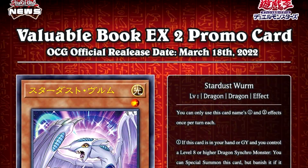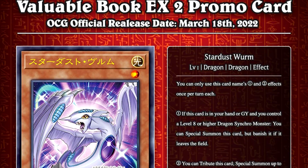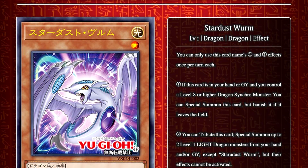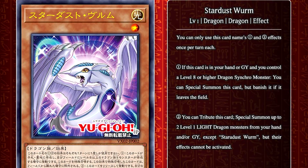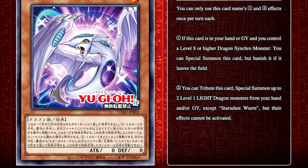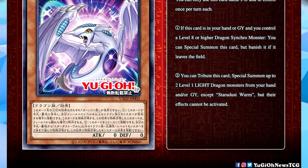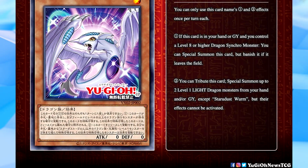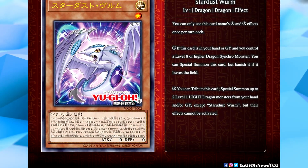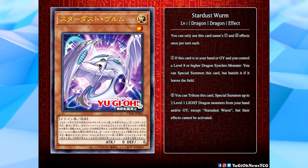Finally, we have a new Stardust monster: Stardust Worm, a level 1 Dragon effect monster with 0 attack and defense. You can only use this card's 1 and 2 effects once per turn each. If this card is in your hand or graveyard and you control a level 8 or higher Dragon synchro monster, you can special summon this card, but banish it if it leaves the field. You can then tribute this card to special summon up to 2 level 1 Light Dragon monsters from your hand and/or graveyard, except Stardust Worm, but their effects cannot be activated. This card is kind of meant to support the Dawn of Majesty Stardust-related cards, and I think it is pretty decent.